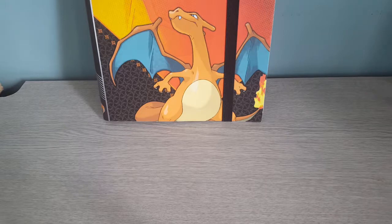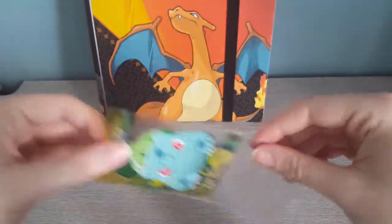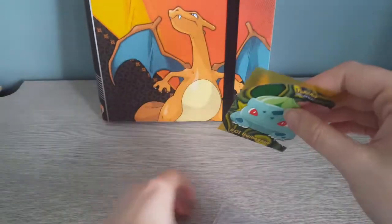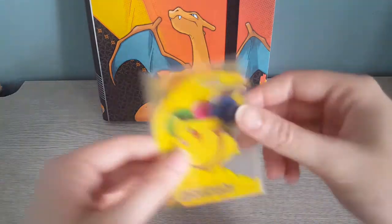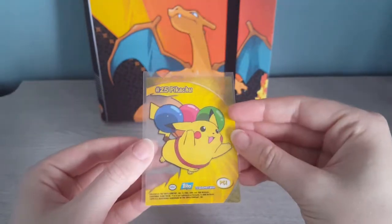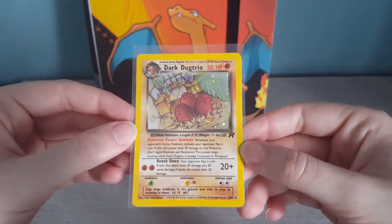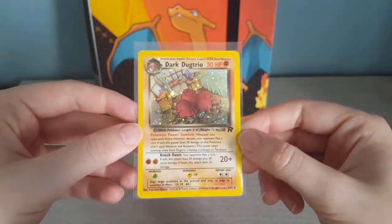The next cards I'm going to show you are what I pulled out as the best of the bunch in terms of being able to trade or sell them on and make some money back. The first card is a Bulbasaur — it's a clear Topps card. I haven't actually seen these before so that was quite a nice surprise. We also have a Pikachu version of that as well, very cute. Next up is the Dark Dugtrio Holo from Rocket — not in too bad condition either.